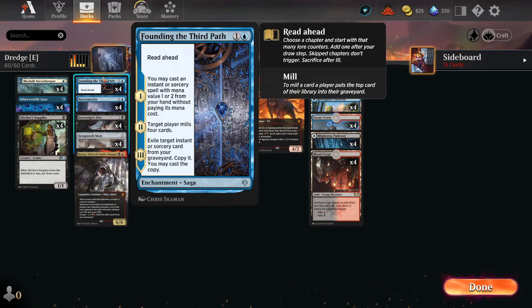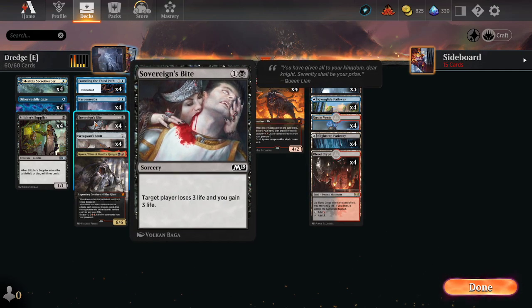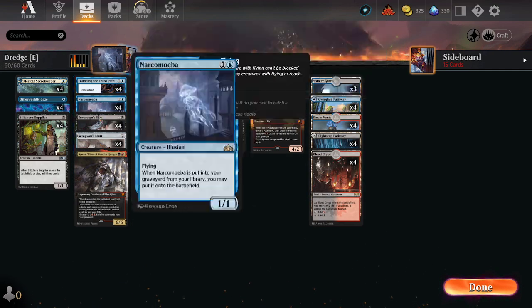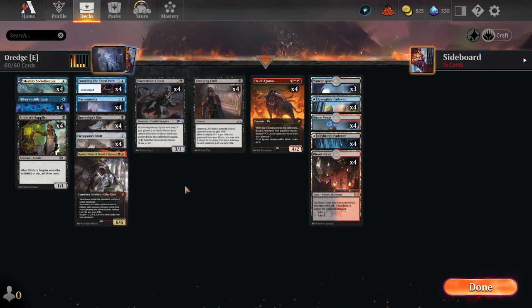The third step is exile an instant or sorcery from your graveyard and copy it — you can cast the copy but you have to pay mana for it. So if you cast Sovereign's Bite early in the game, you can recast it later while digging for more Creeping Chills. You actually have a lot of reach and the damage really accumulates.